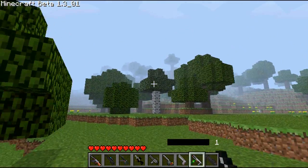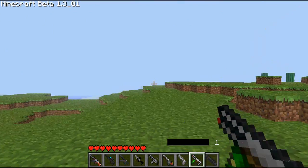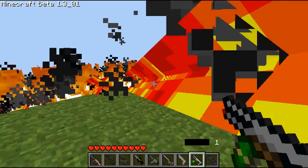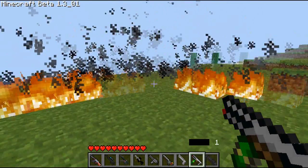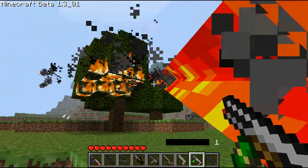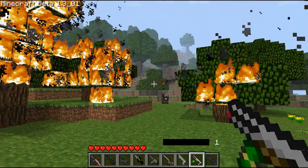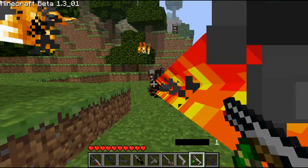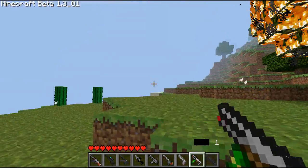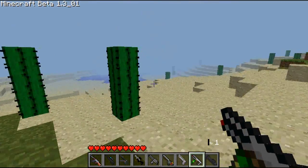This gun is the flamethrower. I don't know if he's gonna fix the ammo display for it, because right now it's just a black stripe. This is a pretty beast gun — it kind of obscures your vision, but it just lights everything on fire. Like this tree right here — obliterated. And this tree right here — obliterated. You can also damage mobs with it. We're starting to lag, so I'm gonna move to a different part of the world. It doesn't affect cactuses for some reason.